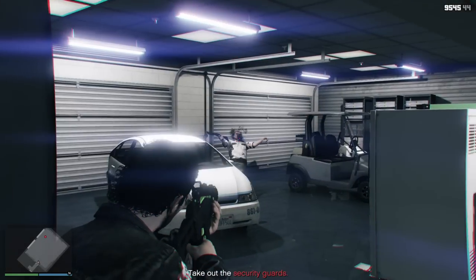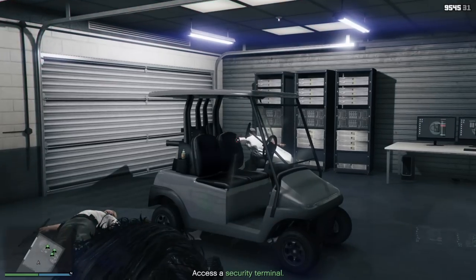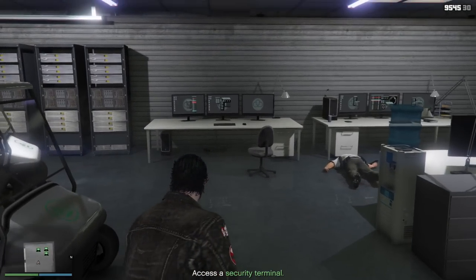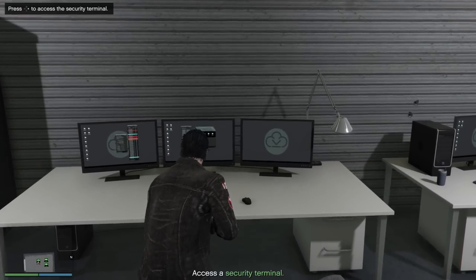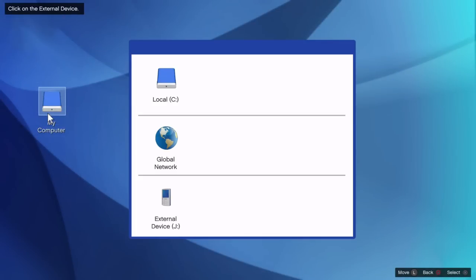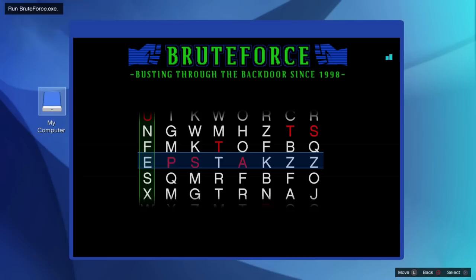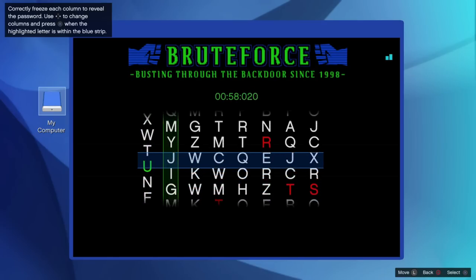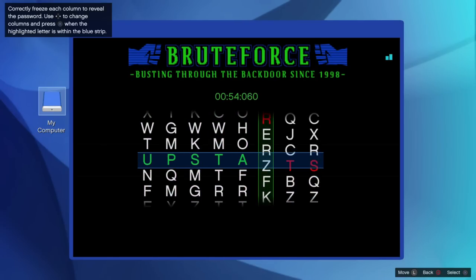After successfully hacking the keypad and making your way inside of the Country Club, you will be greeted by those guards I mentioned before. Just simply take them out and as soon as you've done that, you can then start hacking into the security terminal. You will be greeted with one of the two usual hacking minigames within GTA Online, which I'm sure you've done before. If you haven't, just simply wait until the red letter is inside of the blue bar. Pretty simple stuff.